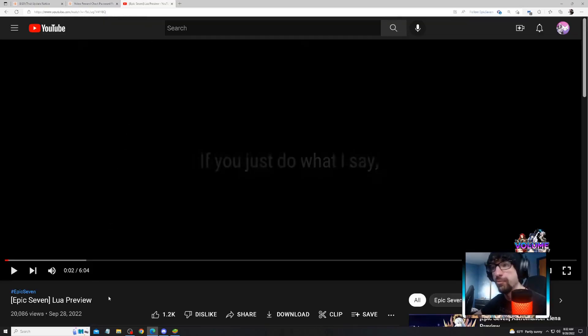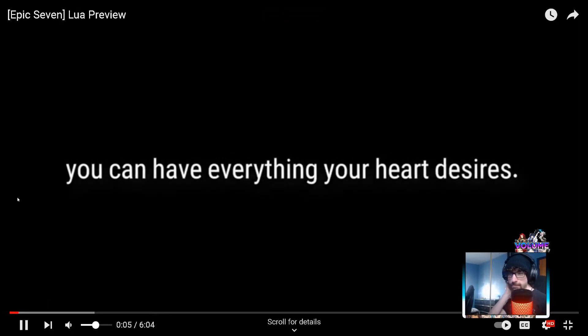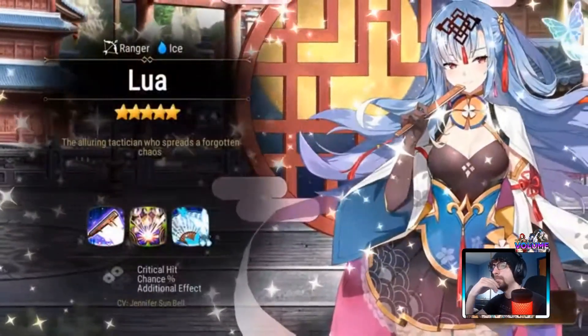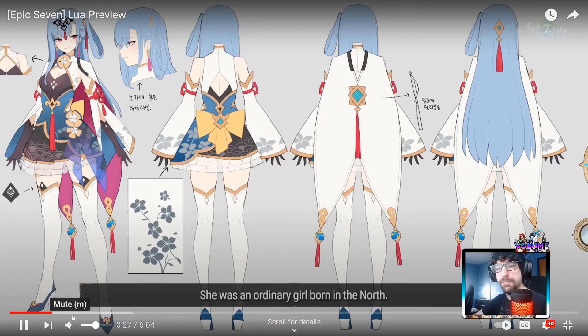Let's go ahead and jump into Lua's preview - I'm pretty excited for this. I kind of figured she would be a ranger, so I'm not that surprised. She has critical hit chance for the friend imprint - that's awesome, I could definitely use that.